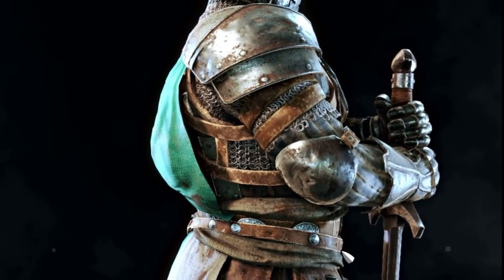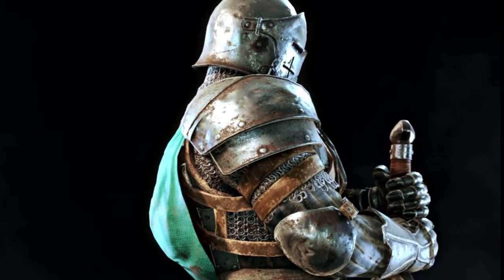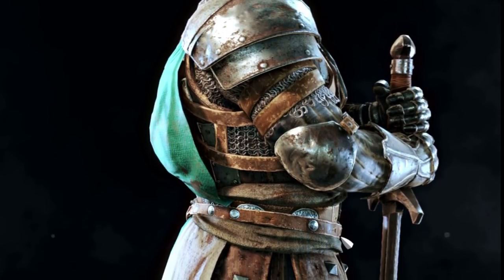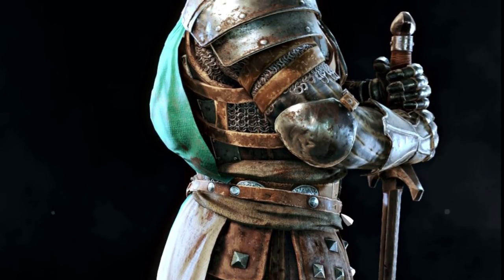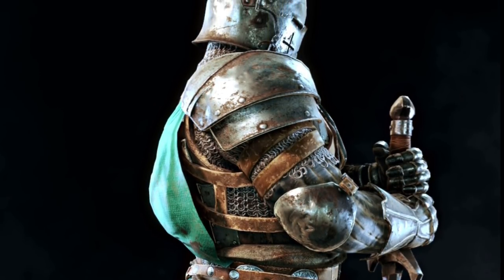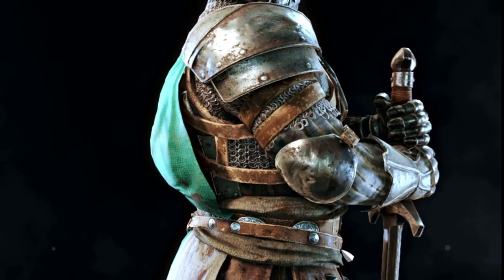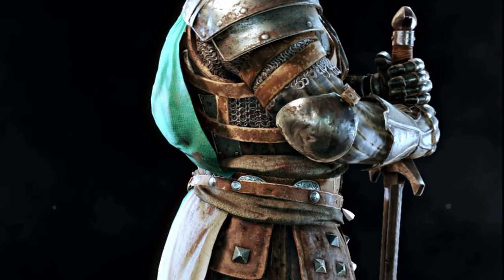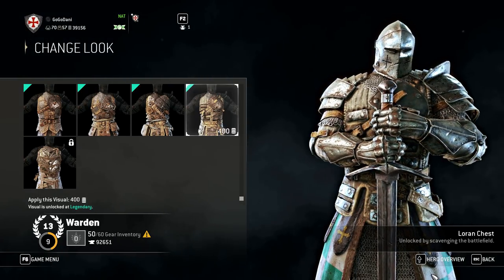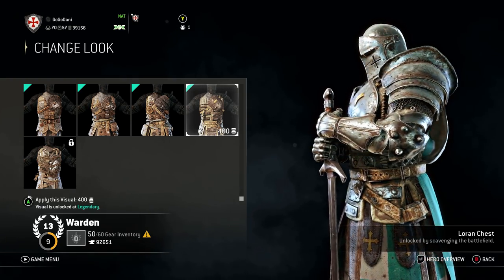When I first started playing the game I thought the thing on his back was supposed to be a tabard - it's apparently a cape. Is it historical? I don't think so. When it comes to things people wore in medieval times, it usually has practical use - people did wear capes and cloaks, but they usually covered a majority of the body. It would make sense to wear a cloak while in full armor to protect it from elements, but this cape doesn't cover much and being tucked in makes it harder to remove before combat.